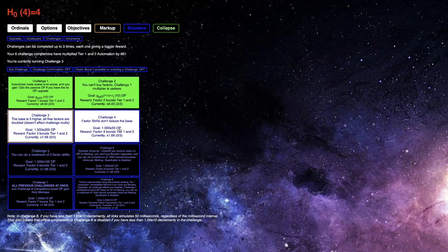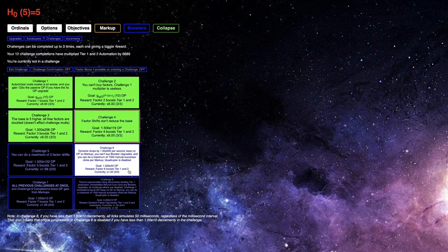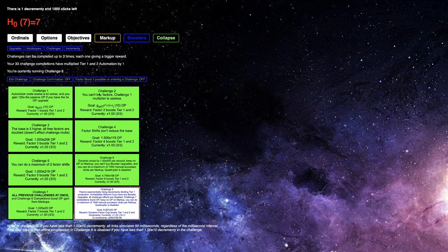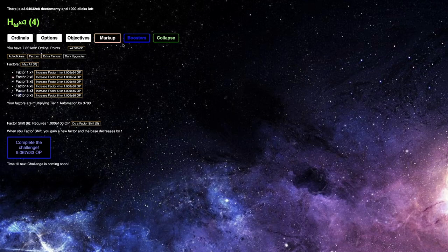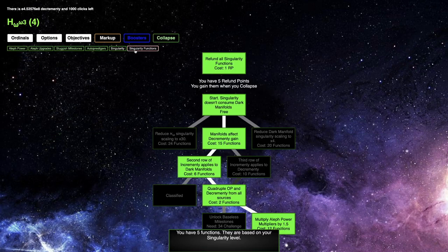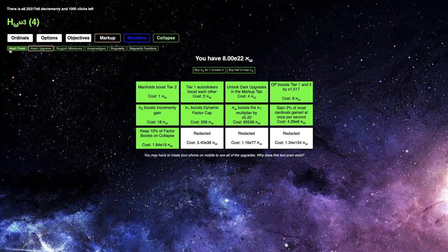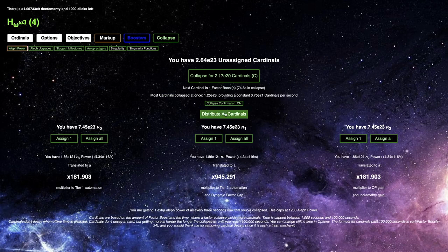Yeah, they're so easy — every single one of them is just a cakewalk. Even challenge eight. I do want to try to see if it's possible to get the next completion of challenge eight. It doesn't really look like it's possible. I don't think I could really be using a much better build here, so I'm just gonna need more cardinals, unfortunately. I could try to grind decrement-y here, but this is not the most efficient way to grind it.